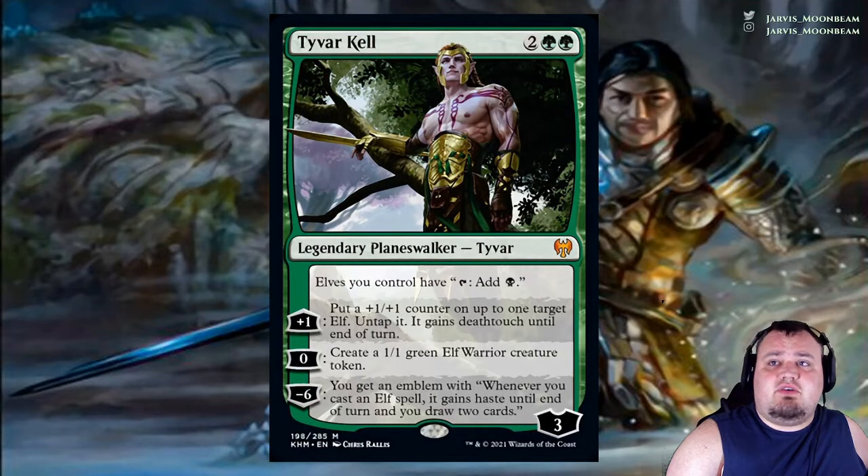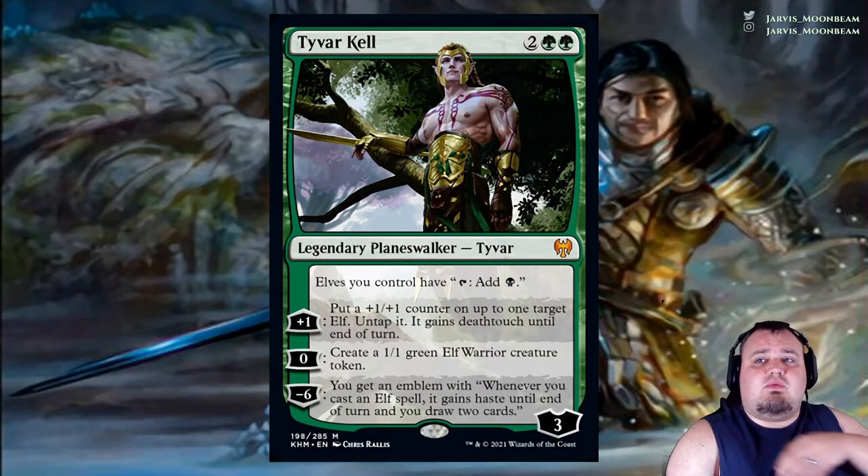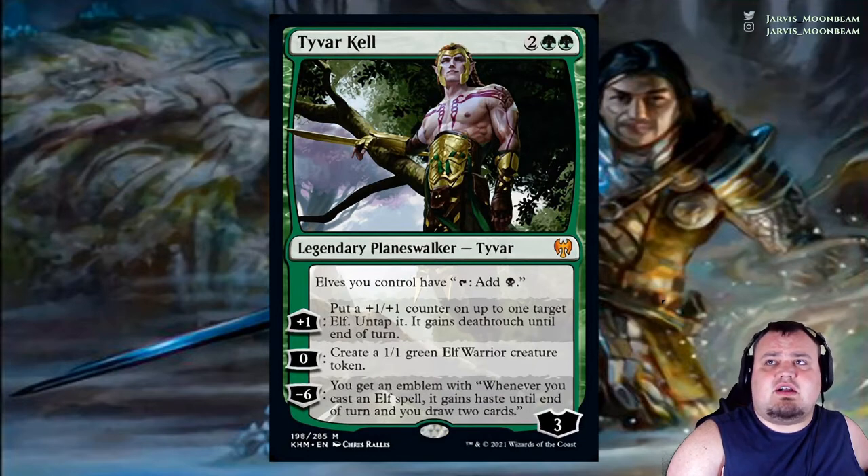Tyvar Kell costs 2 green green. He has a tap ability to add black mana. Plus 1: put a +1/+1 counter on up to 1 target Elf — untap it and it gains deathtouch. The 0 ability creates a 1/1 green Elf Warrior creature token. The minus 6, which you'll rarely use, gives an emblem: whenever you cast an Elf spell, at end of turn, draw 2 cards.